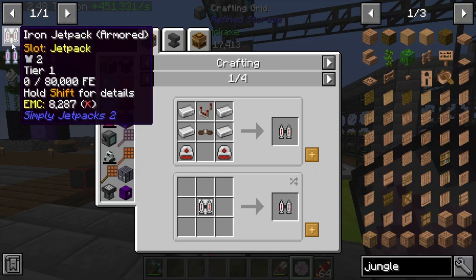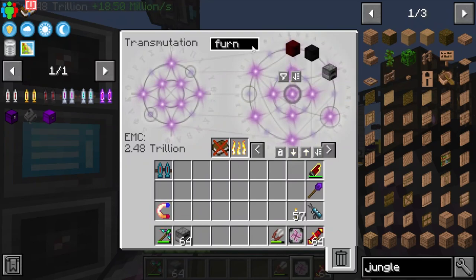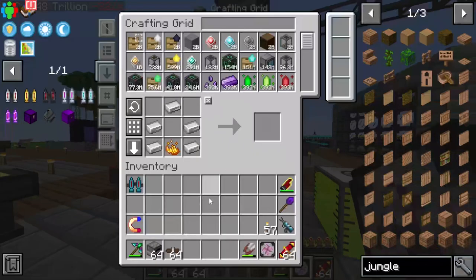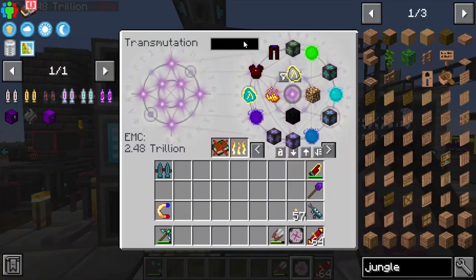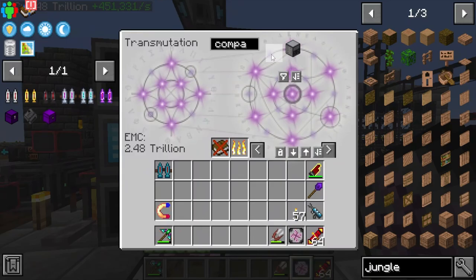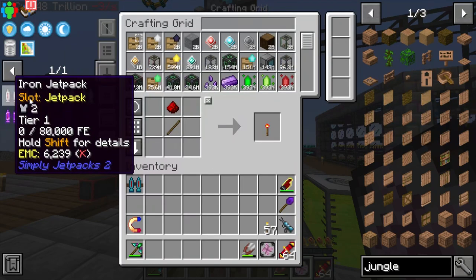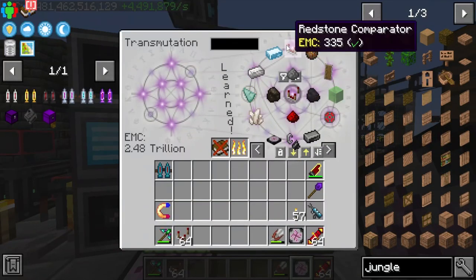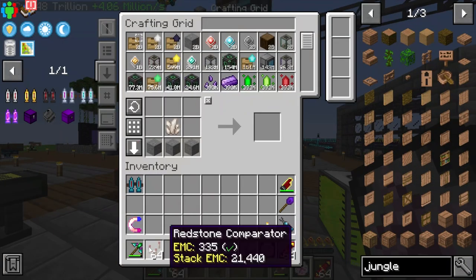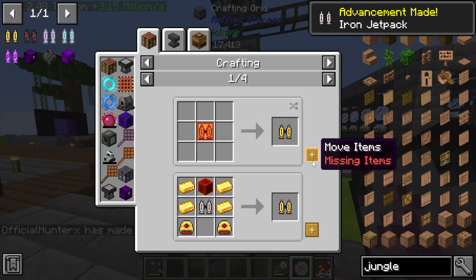Grab an Iron jetpack. Funny enough how I said I wasn't going to need those straps — grab those straps and put them in there with two Iron thrusters. We should be able to make our very first Iron jetpack as long as we get a comparator, which we need to teach to the EMC table. Grab a few stacks of those just in case and make the Iron jetpack.